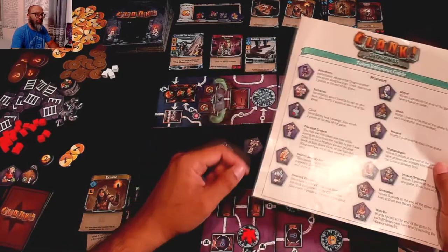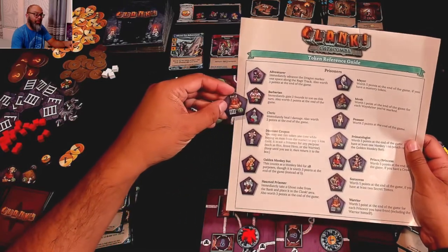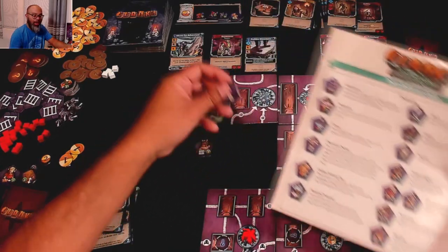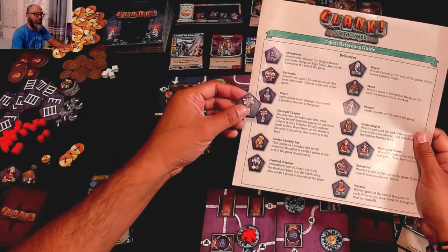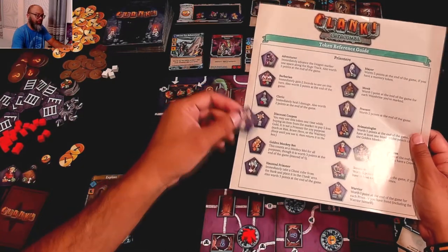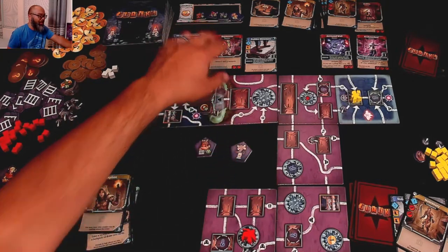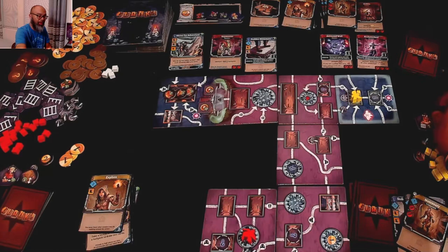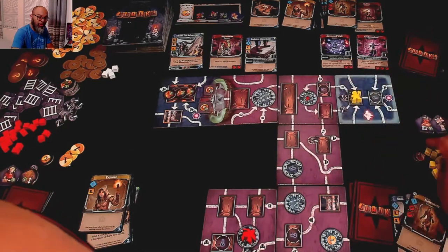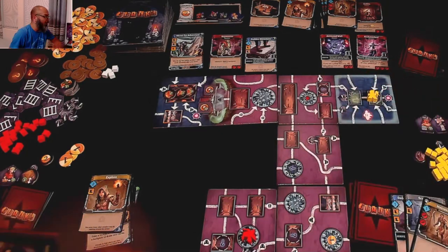I still have movement. I go for a minor secret — just grab it and reveal it's a trash-a-card token. At end of turn I'll trash a Burgle from my discard. I also spot a portal and take one movement to go there, then portal to another portal on the board — which is really cool. I end up using my remaining movements efficiently to position myself well.